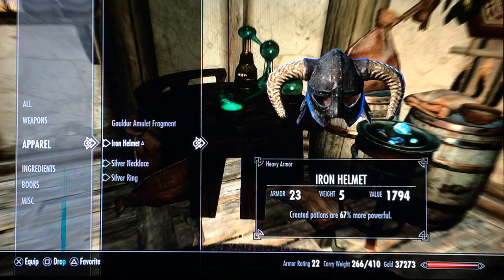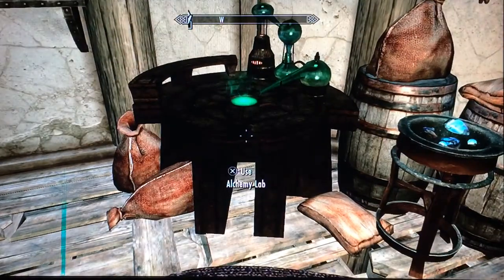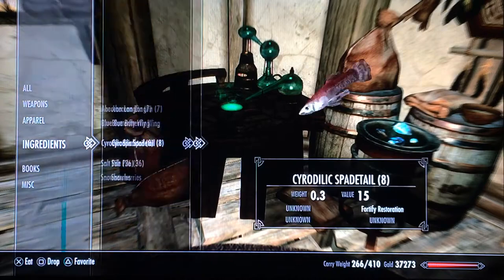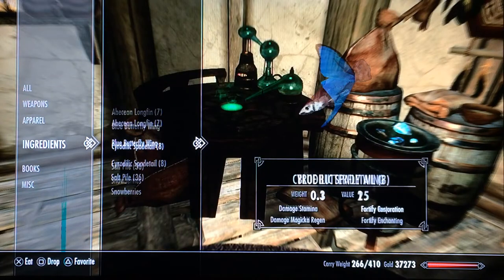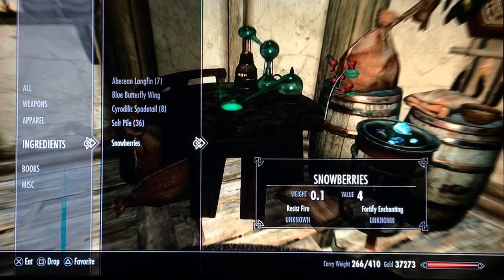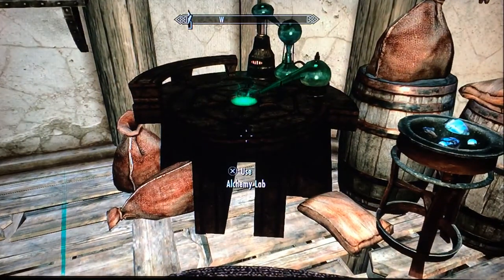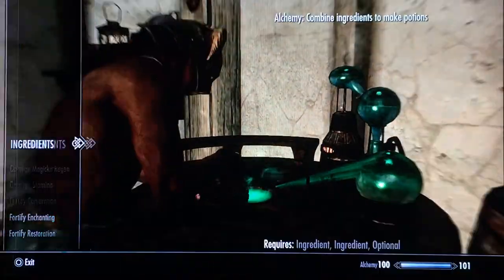Once you get your alchemy gear, make sure you have Abecean Longfin, Cyrodilic Spadetail, and some Salt Piles. If you want to make fortify enchanting potions, get Snowberries and a Blue Butterfly Wing. If you want fortify smithing, you need Blisterwort and Spriggan Sap.